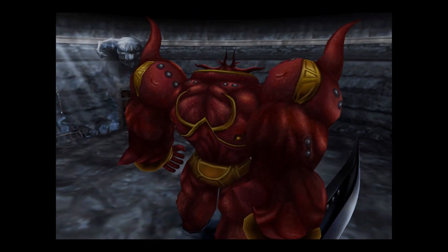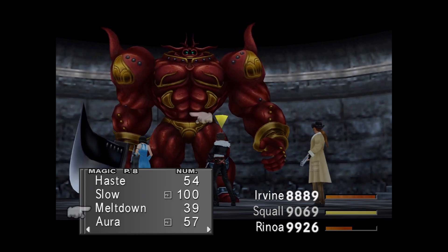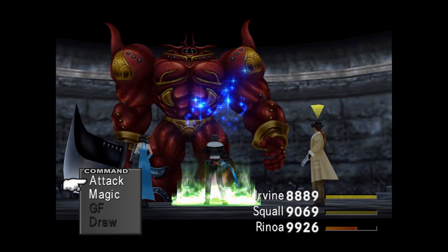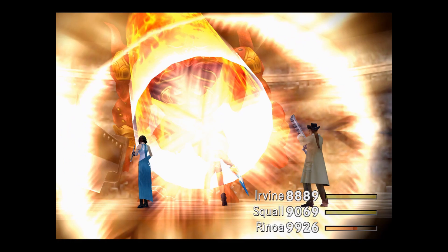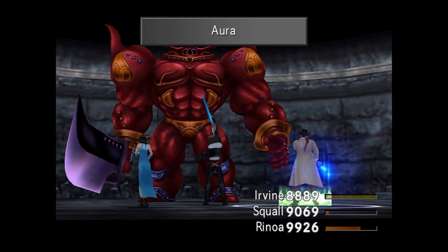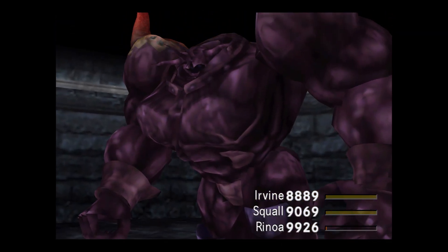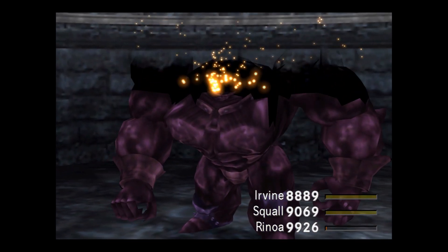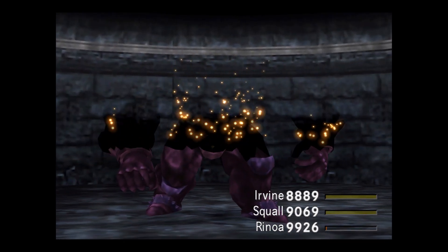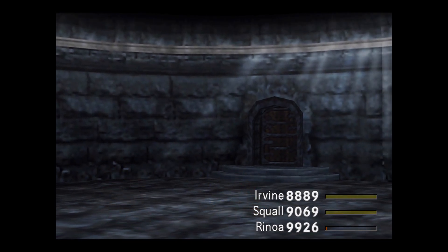And here is the Red Giant — this guy is just like most Iron Giants but stronger. The normal strategy applies: hit him with Meltdown and Aura, then hammer him with some Dark Ammo to blind him. That's personally my favorite way to do it because if he's blind he can't hurt you. Meltdown drops his vitality to zero — if you want to confirm it worked, look at his sword, it changes color.